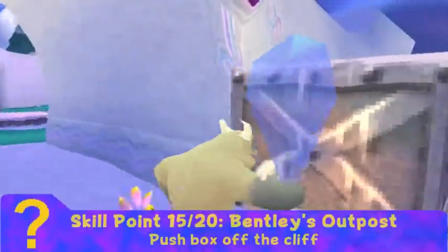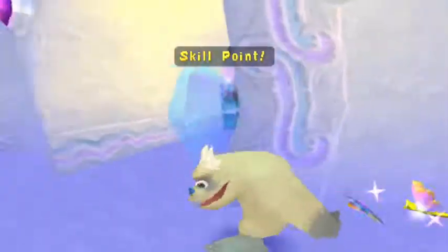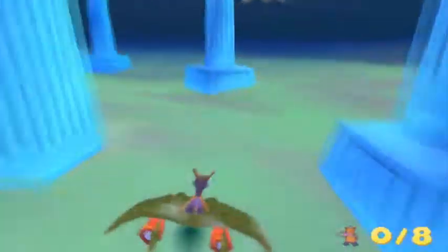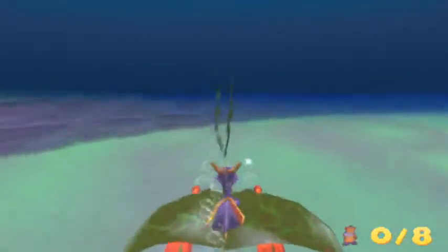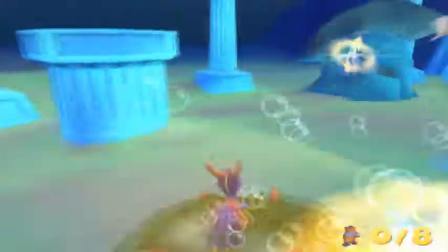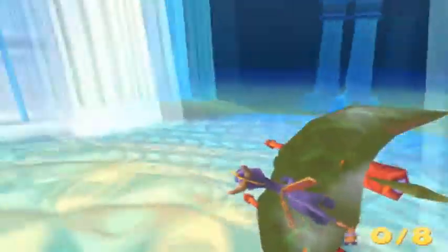The one in Bentley's Outpost we already saw as well — just push the box off the cliff. Then here in Desert Ruins, you want to go to the underwater part, get on the manta ray, and shoot all the seaweed. The hitbox on it is a little weird, so sometimes you have to go around a few times — your shots sometimes seem to go through without hitting it perfectly. The skill points in this game are way easier than they are in Spyro 2; these did not take me that long at all.